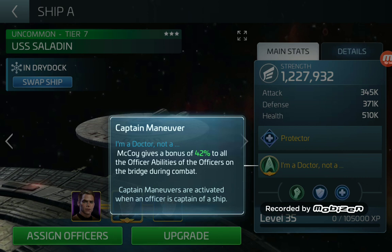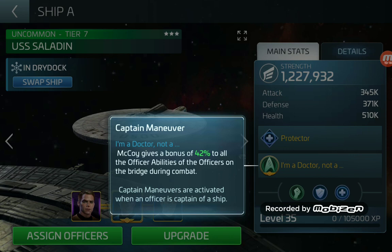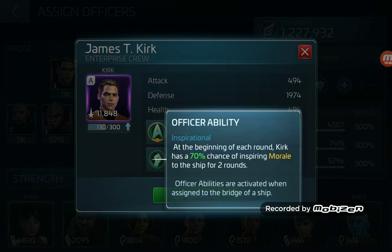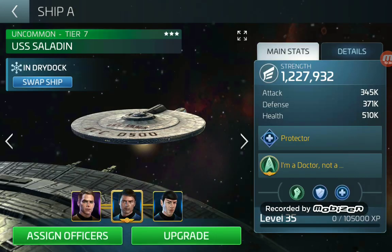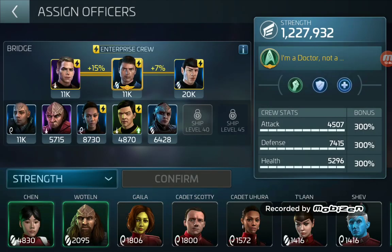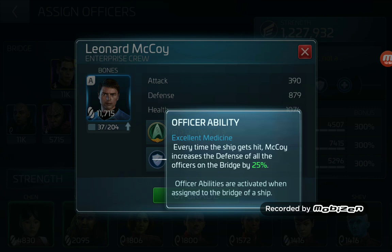That means Spock's 750% shield restoration gets that 42% multiplier on top of it. Kirk's ability — at the beginning of each round he has a 70% chance of inspiring morale to the ship for two rounds — also gets a 42% multiplier. So you're going to see those triggering every round and the shields are going to keep regenerating constantly. On top of that, Bones also increases the defense of all bridge officers by 25% every time the ship gets hit — and remember what Spock's ability does: he restores shields equal to 750% of officer defense.